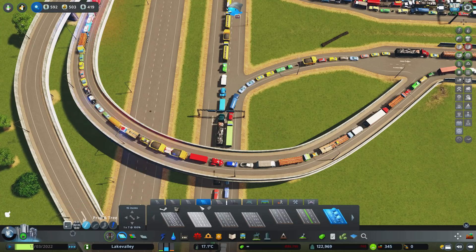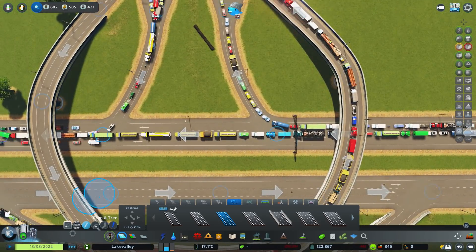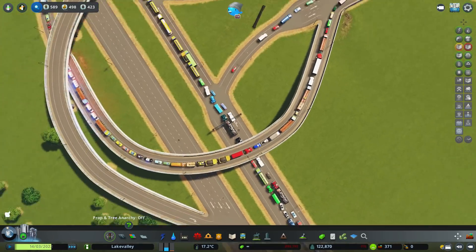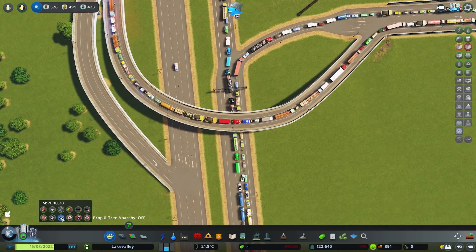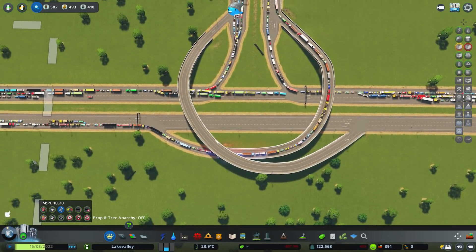If you have the traffic manager mod, you can select that road and say one lane for off, two lanes for straight on. Or the other way, if you don't have mods and you want to just do it using roads, you could just downgrade this one to a two-lane road. It does that every time because I selected it with this tool and messed around with it - if I hadn't done that, it would have worked okay. I'll show you on this one - let us downgrade this, three lanes minus one down to two lanes.